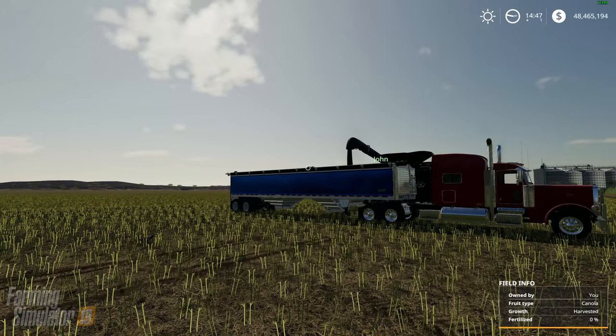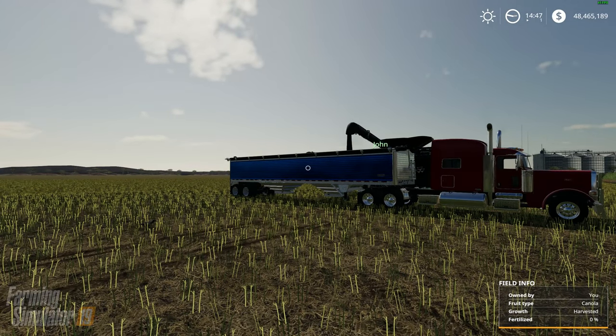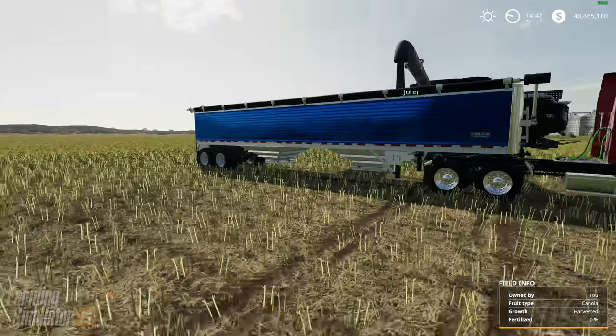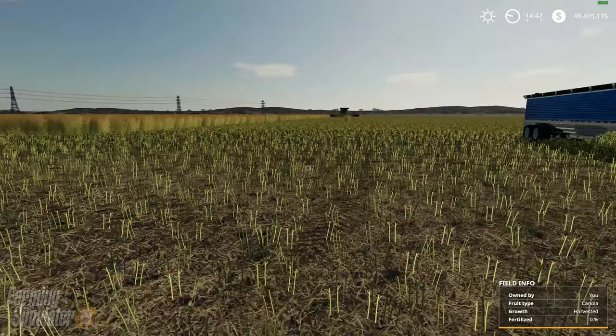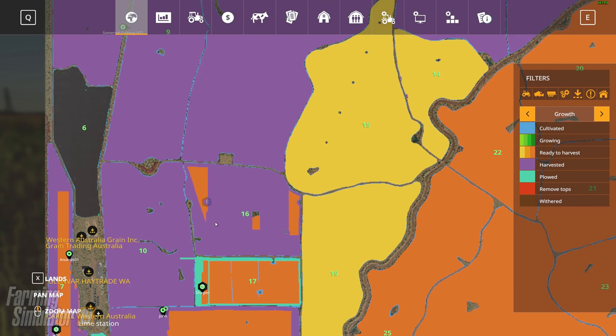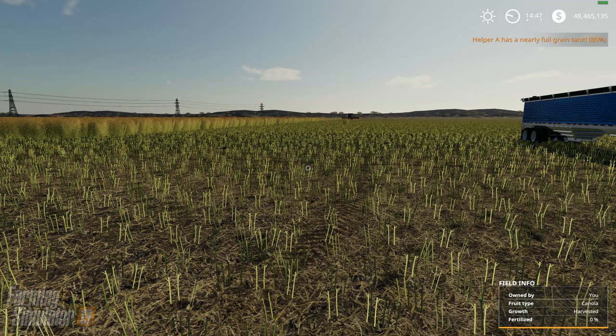We've got a whole bunch of harvesting done. This was just a canola extravaganza we went on. We've got this field - a good chunk of it done already, about a third. Dragon, you're over on field 17 - oh no, that's a hired worker. Helper E is flashing over there - we'll get him next time. Thank you so much for joining us today, folks.